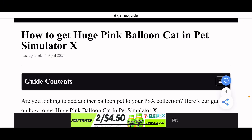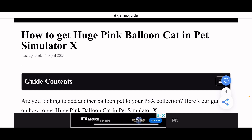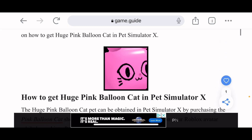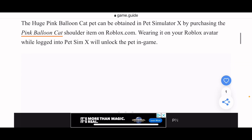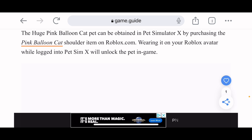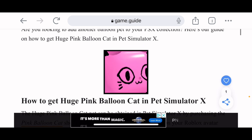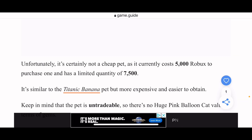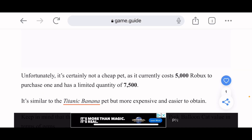There's a new Huge Pink Balloon pet — it's kind of like the Marshmallow Chick but different because it's huge. The Huge Pink Balloon Cat can be obtained by purchasing the Pink Balloon Cat shoulder item on Roblox.com and wearing it. After a while, the pet simulator will unlock the pet in the game. We have the white, pink, red, blue, and green balloon cats — five total.